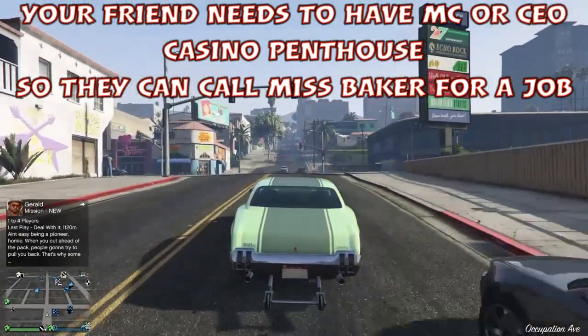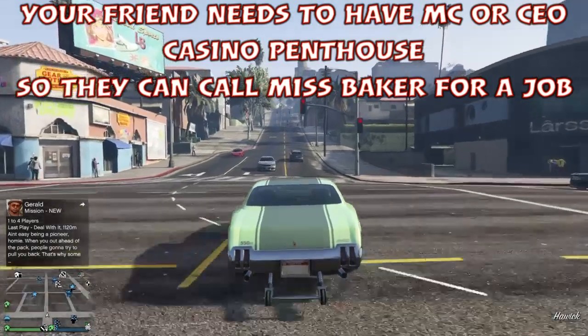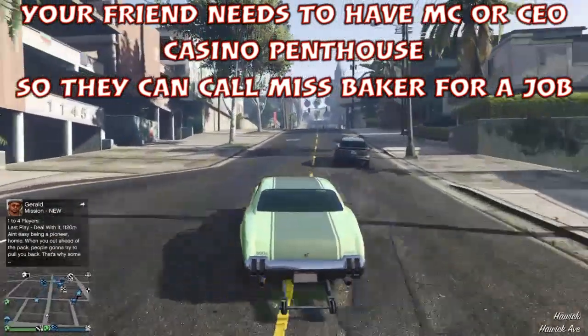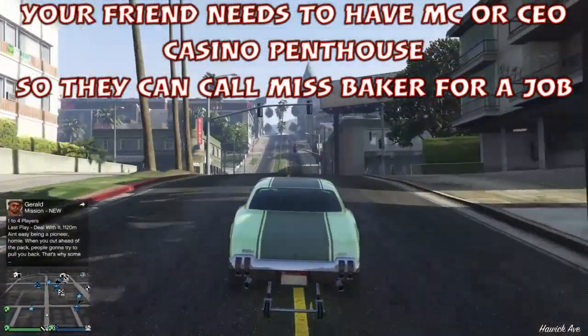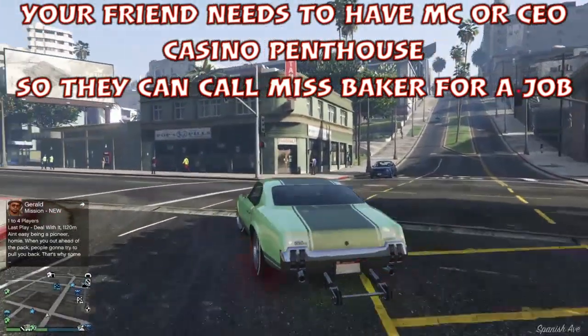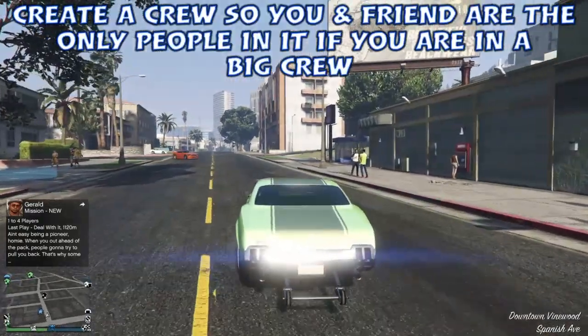Your friend needs to have the ability to call BAMC or CEO. They need to own the casino penthouse and be able to call Miss Baker for a job. The job we need is through Miss Baker — it gets the van to spawn in. There are other missions and MC work to get the van to spawn in as well, but I've always used this method.